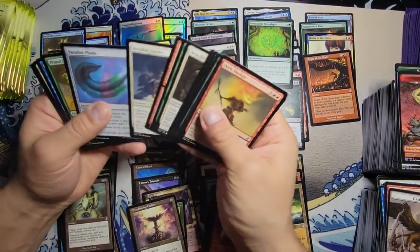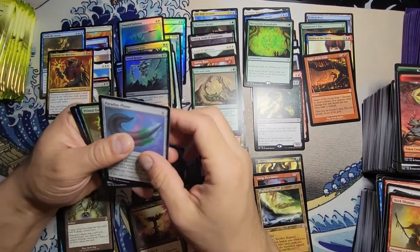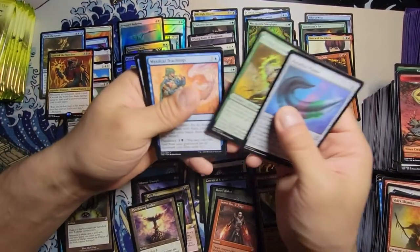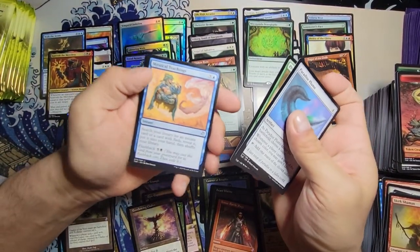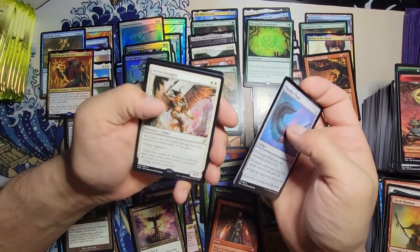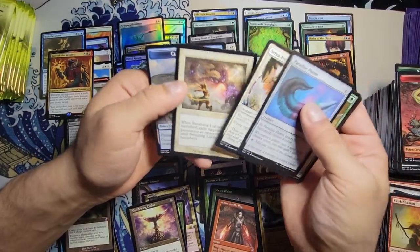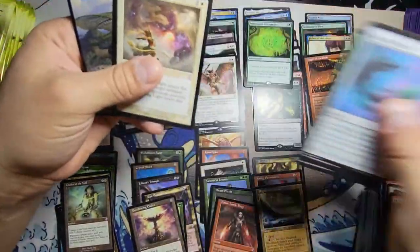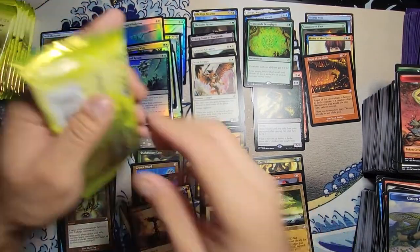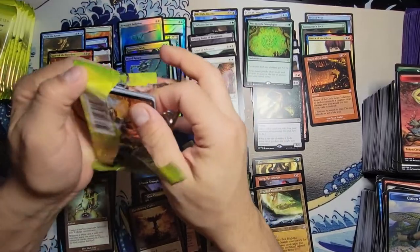We got Paradise Plume, Primal Force Mage, Mystical Teachings, and a Sarpadian Empires — that's not too bad — with a time-shifted Banishing Light. That's pretty good. We're getting into that last chunk right now and we should be hitting those mythics any time.